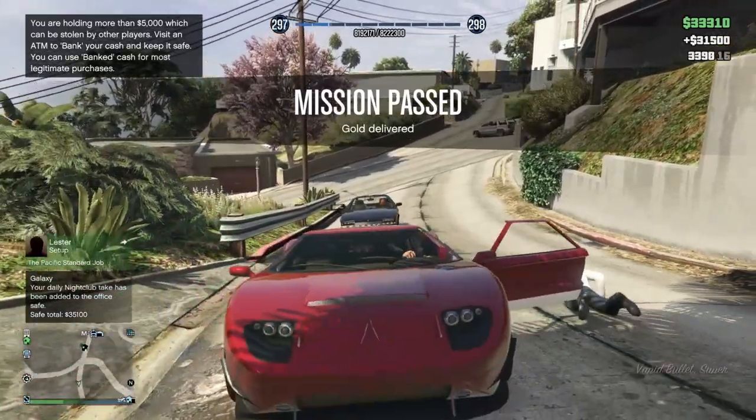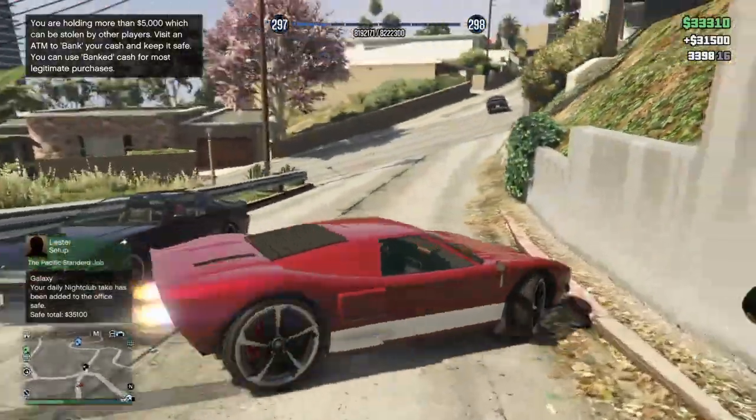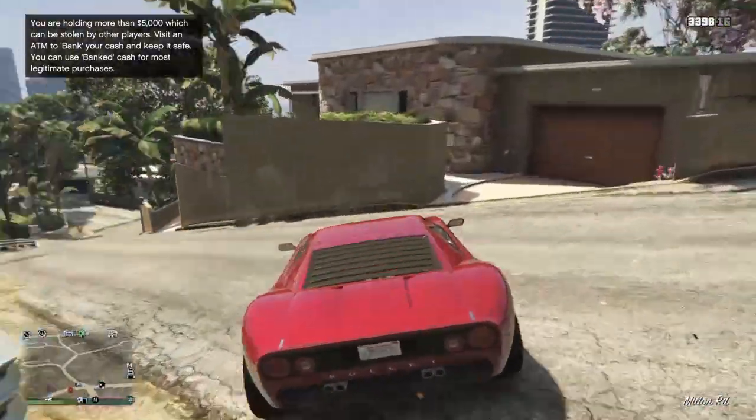Once you get the mission passed, go ahead and find a random NPC car off the side of the street. Now you're going to drive to a gun shop — just find the nearest one or any gun shop — and I'll tell you guys what to do once you get there.